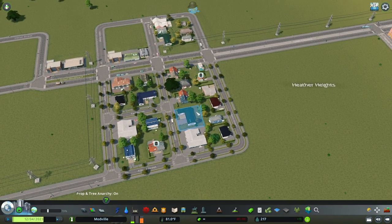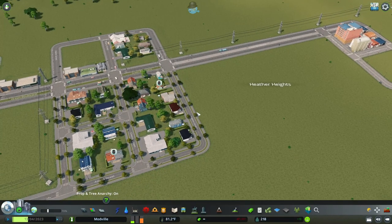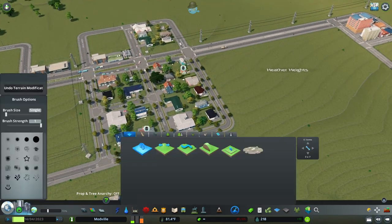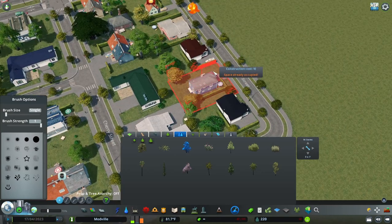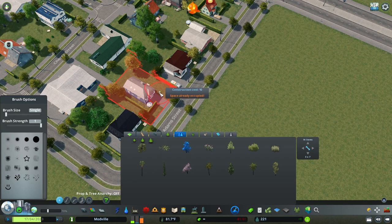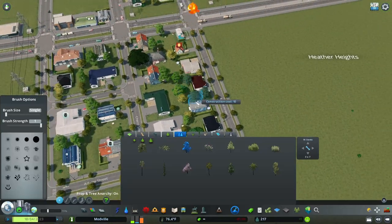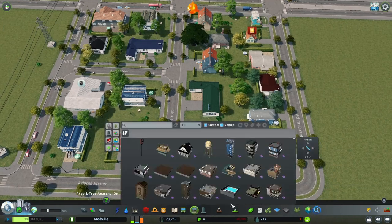Number two in no particular order are the prop mods, which I've grouped together since they're simple in functionality and not heavy on your computer. The first is Prop Entry Anarchy — pressing Ctrl+P toggles it on and off. Without it, you can't place props on existing assets. With it on, you can place a tree in someone's yard or customize neighborhoods by placing props wherever you like.